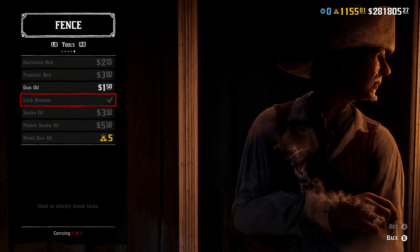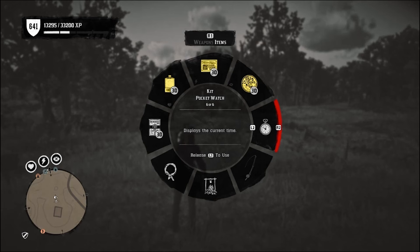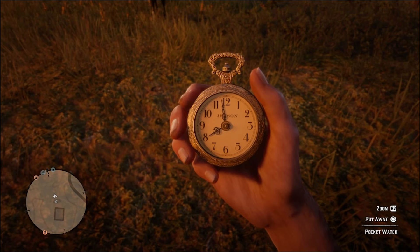Tip 31: The lock breaker is a massive waste of money, so don't even bother buying it. It does allow you to break locks silently, but shooting them is never really a problem. Tip 32: Another pointless purchase is the pocket watch — it's kinda useless and you can find it around the world for free, so buying one is a complete waste of money. Tip 33: When you purchase an item, get it from the handheld catalog rather than going to the closest store. This way, the item will be sent straight to your camp, saving you a bunch of time.